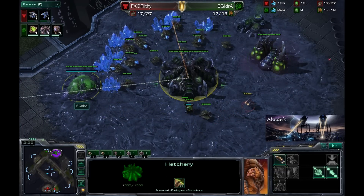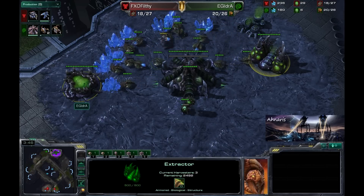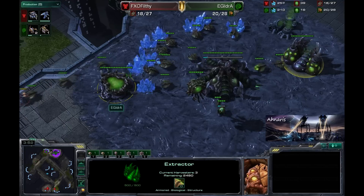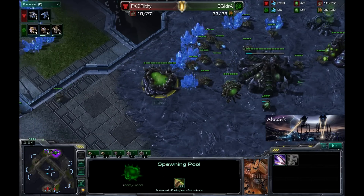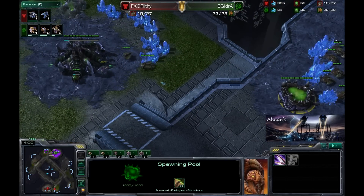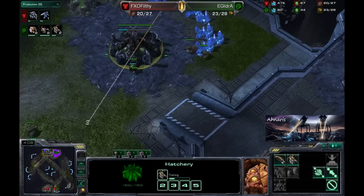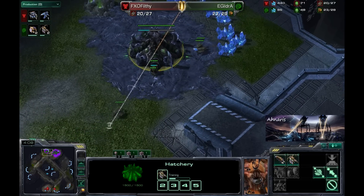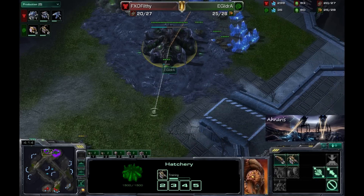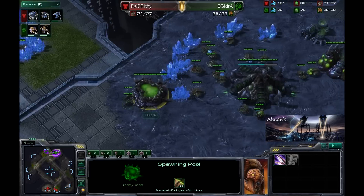Now we're seeing Idra going ahead and dropping the gas. Obviously it's not meant to get that speedling upgrade right off the bat — he could be deciding to save that gas for something a little different, like Roaches, although we don't see a Roach Warren going down just yet. The timing wouldn't be quite right anyway. He's getting a couple Zerglings, obviously to drive away any further scouting, and he's also droning up with a couple Queens coming down the line. There's a lot of stuff he's going to be dumping his money into.